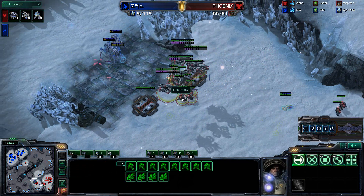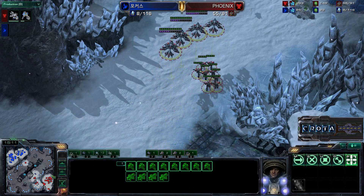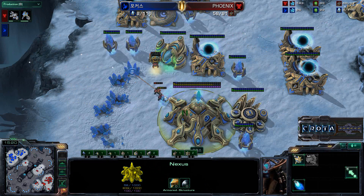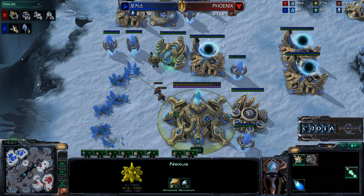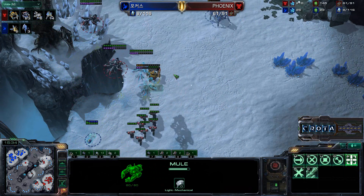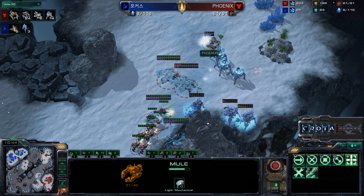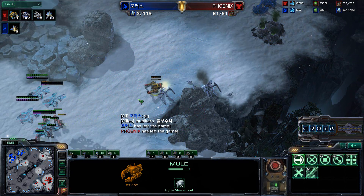The Banshees try to engage; there's the blink away as the stalkers realize they cannot attack the main base. Marines are still attempting to take down the nexus — no additional mining possible for Protoss at this stage, only two observers and three stalkers remaining. The MULEs lead the way, perhaps absorbing some damage, and now all the stalkers finally get taken down. There is the GG.